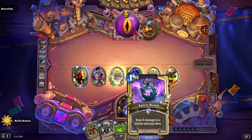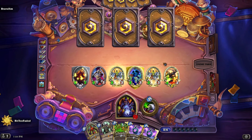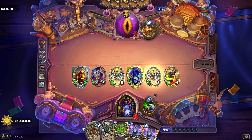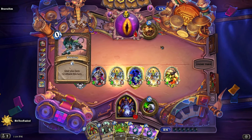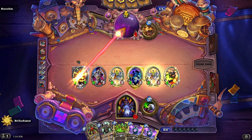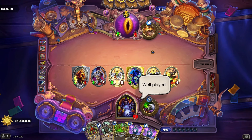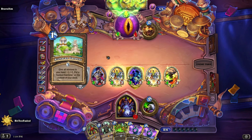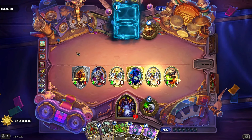So we do have two Spirit Bombs chilling. Yeah, they hurt us but he's at 4 health and we're at 25. Lethal is around the corner — it's on the table, lethal's here. He's got 5 mana to somehow shut this down. Yeah, it's over.